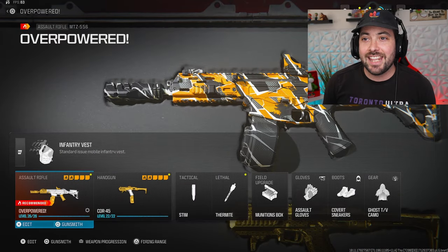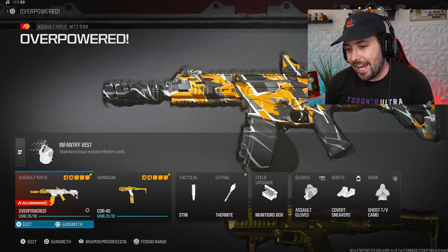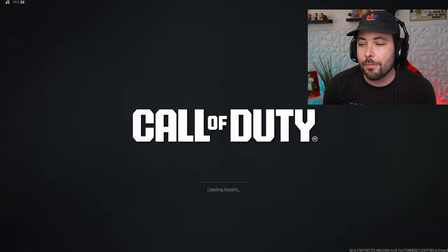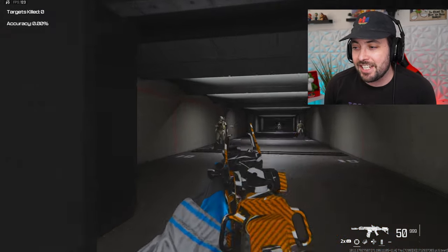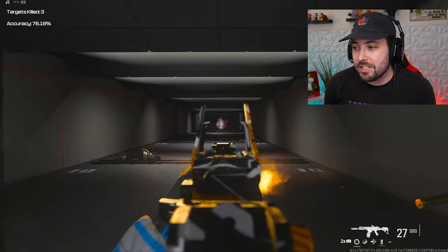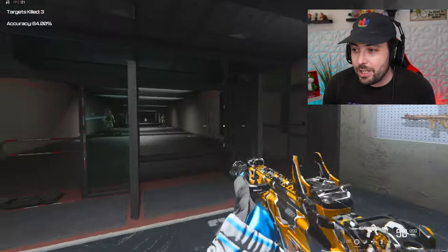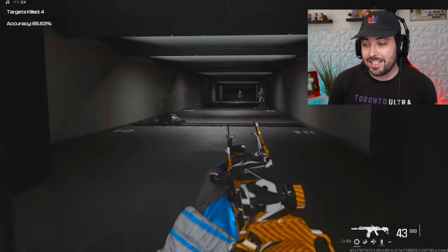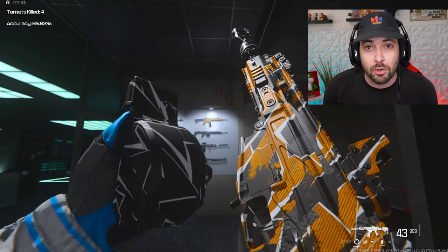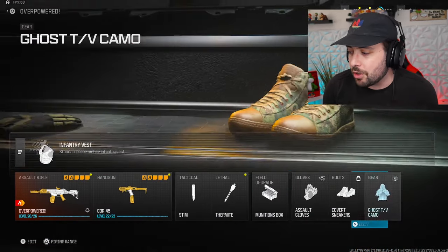First up is the MTZ 556. Ever since the MCW got nerfed, this gun has been coming up and up. It is so good, so overpowered. As you can see in the firing range, there's barely any recoil — most of it is visual. It's easy to hit targets and easy to down people quickly. Even with a 50-round drum mag on it, it's still really nice.